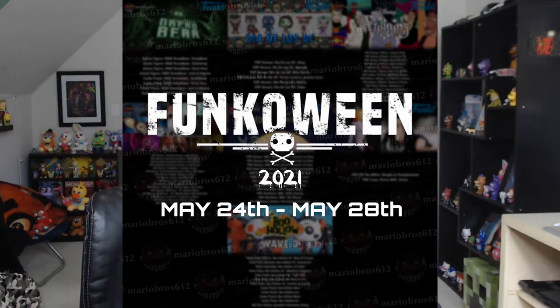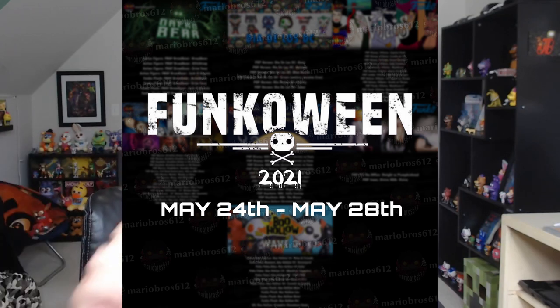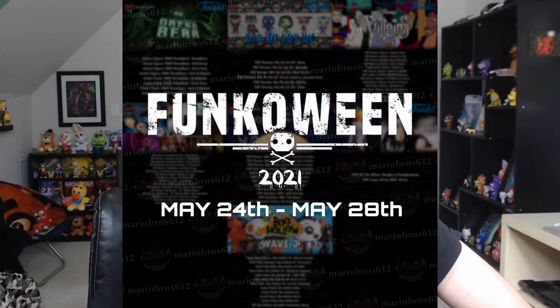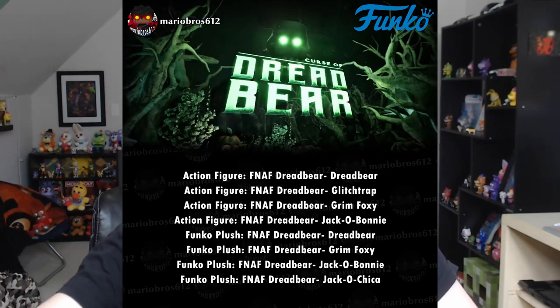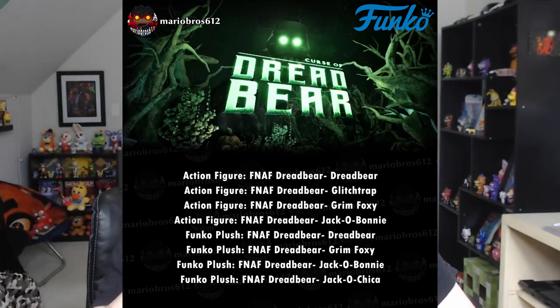Our final topic for the video: we have an update regarding Curse of Dreadbear Funko merchandise being revealed later this month. About a month ago, a leaker revealed that on May 24th through the 28th, Funko Ween 2022 was going to be taking place, and in that event, Curse of Dreadbear merchandise from FNAF VR Help Wanted would be revealed. Not too long ago, we got basically confirmation about what we'll be receiving. The products listed are: Dreadbear action figure, Glitchtrap action figure, Grim Foxy action figure, Jack-O-Bonnie action figure, and plushies for Dreadbear, Grim Foxy, Jack-O-Bonnie, and Jack-O-Chica. And yesterday, the pages for these products were actually revealed.